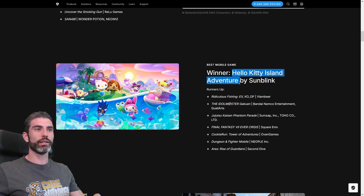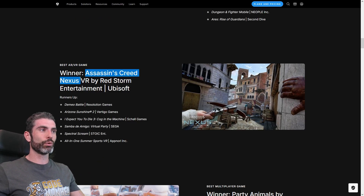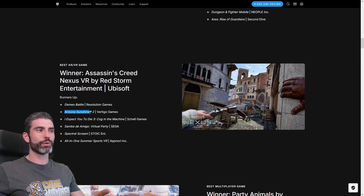For best mobile game: Hello Kitty Island Adventure. Back at Unite I played Ridiculous Fishing, I really loved it — also played the original one many years ago, that was super cool. For best AR and VR game, the winner was Assassin's Creed Nexus VR — I didn't even know that one came out. I do know that the original Arizona Sunshine is one of my favorite VR games of all time.